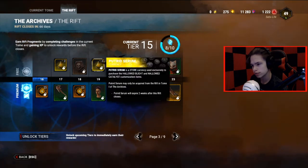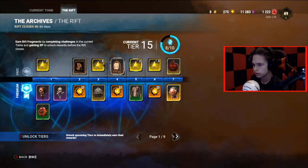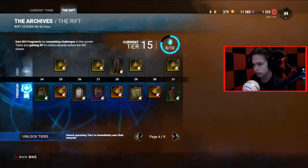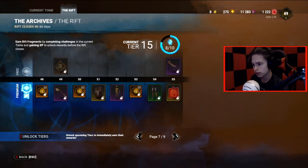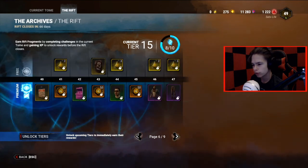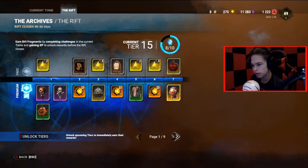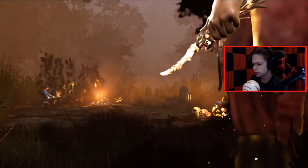I believe you get 10 putrid serum per little page here. Yeah, that's 10 per page. So it stops feeding you after page 6, meaning you'll get 60 putrid serum total. So you can get 6 cosmetics, which is kind of underwhelming.